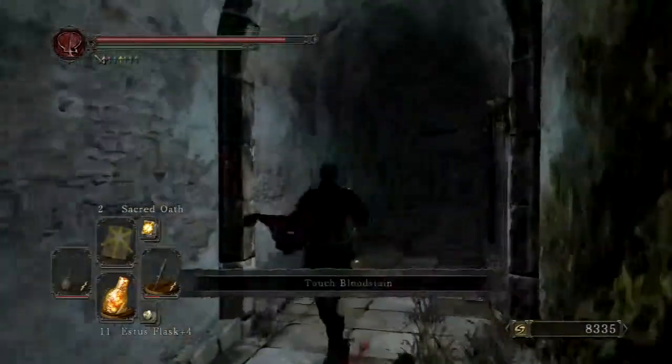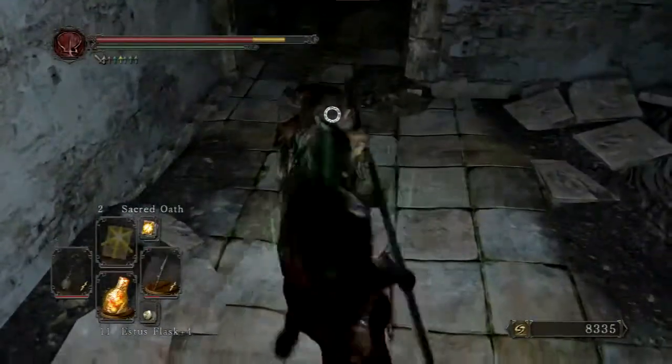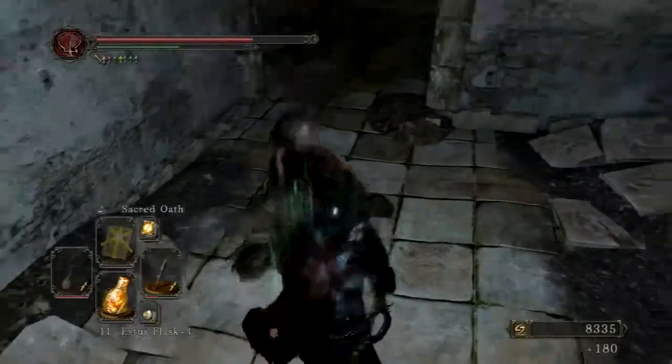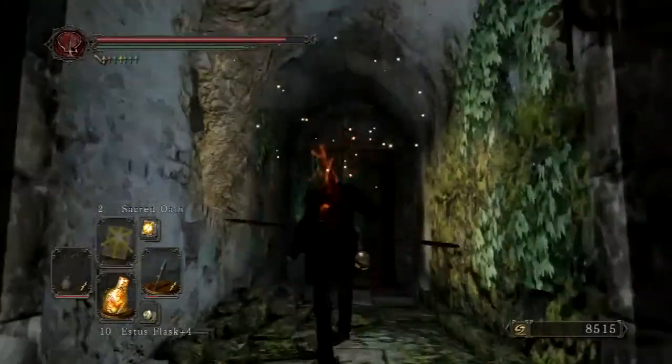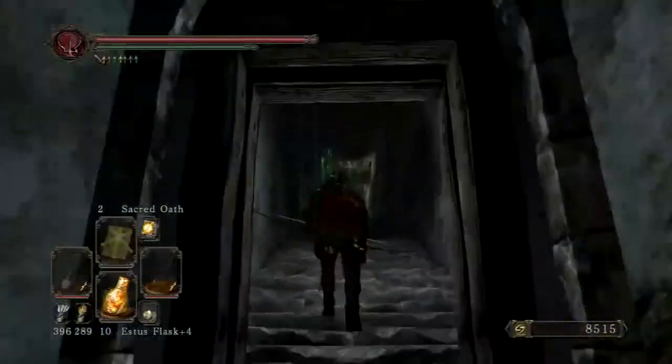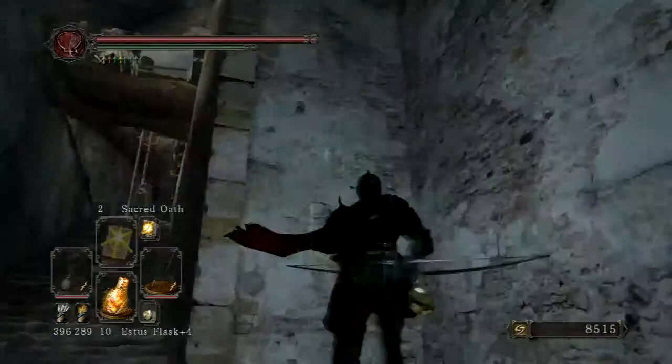He dropped his armor — their armor's not too great. I have plenty of Estus so I won't need to waste any life gems. I'm going to switch to my bow here, because there are going to be two guys: one's shooting arrows at you and the other one has firebombs.